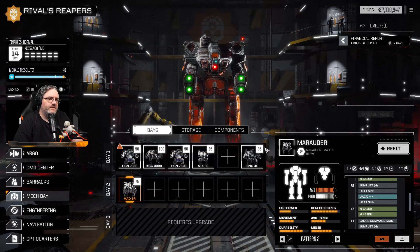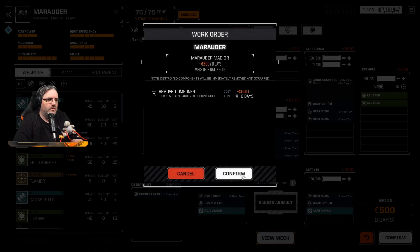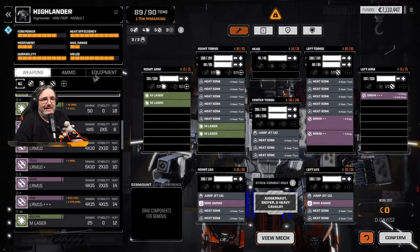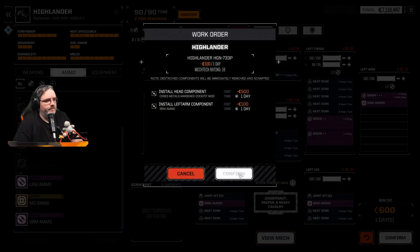It is useful if we want to try and take out a mech head. I'll remove the cockpit mod and put it into our Scout Highlander. I'll also give this Highlander some extra ammunition — apparently I took it out at some point. Only take a day, shouldn't be too hard. Done.